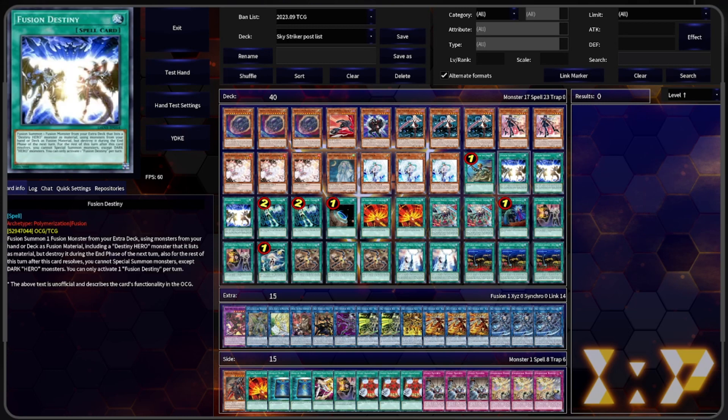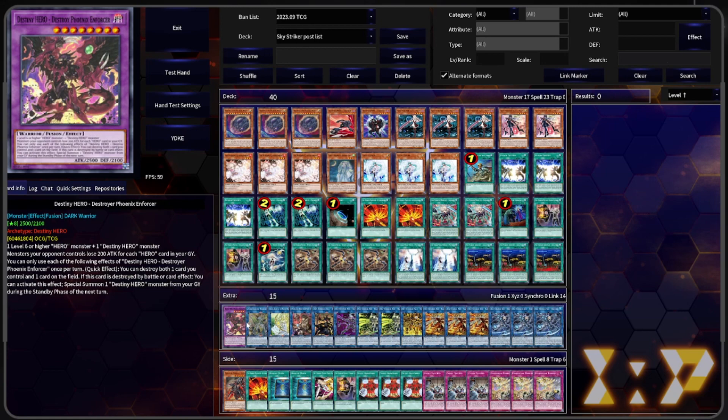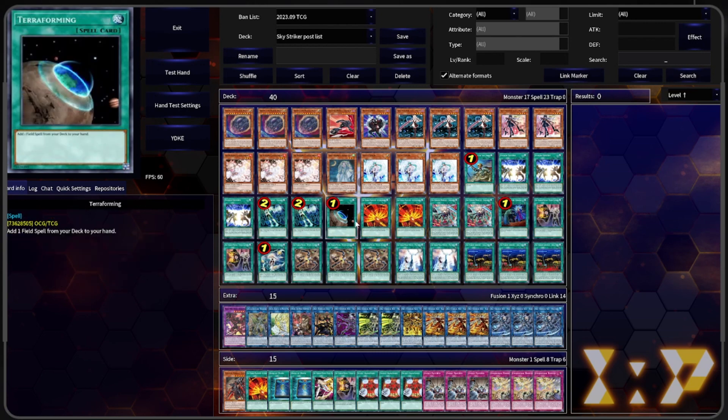We have Triple Fusion Destiny. It summons a fusion monster from your extra deck that includes a Destiny Hero monster from its material. During the end phase of the next turn, you can special summon dark heroes and it's destroyed, but Destroy Phoenix Enforcer gets around that. The main reason I built this deck — N-Gage went to two, which means you can open double N-Gage now, which is insane. So we're running as many N-Gage as we can, which is going to be two.